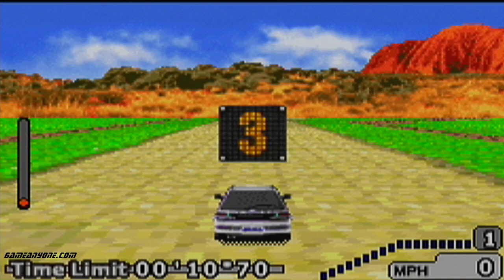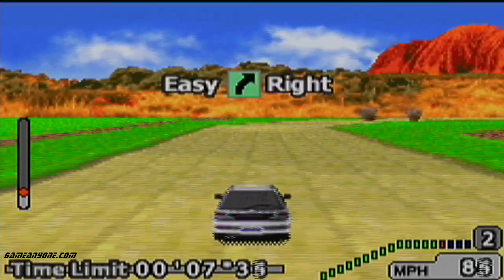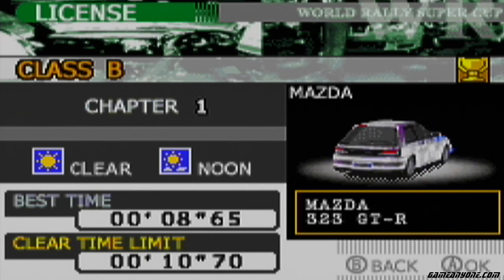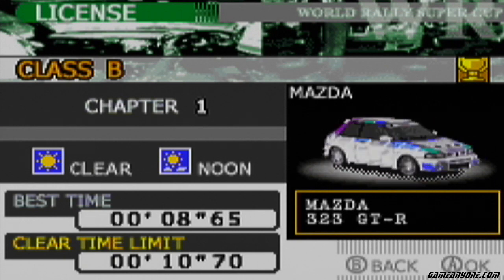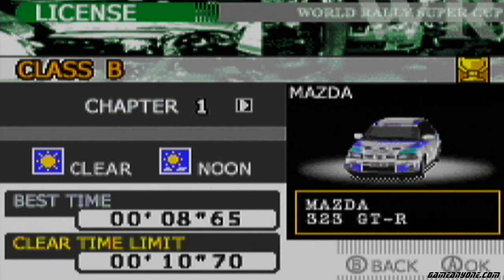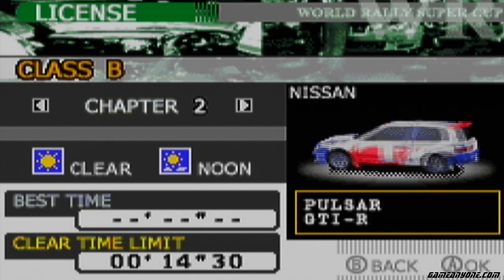This first one is a very simple right turn, and I already messed up the perfect launch. This game, just like GT Advance 1, has a perfect launch you can get if you're revving at the right point at the start. The trophy system for the licenses is pretty simple: if you're within a second of the clear time, you get bronze; between one and two seconds faster, you get silver; two seconds or more quicker than the goal time, you get gold.